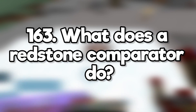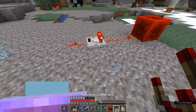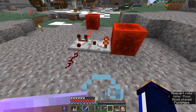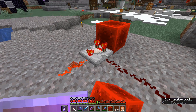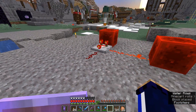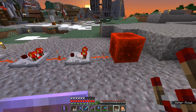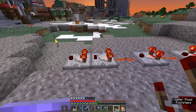What does a redstone comparator do? Comparators can detect how full a container is. They can compare the signal from the back to the two signals coming in on either side and will switch off if there's a stronger signal coming from the side. In subtract mode, they subtract the side signal strength from the back signal and output the result. They can also maintain signal strength, outputting the same amount of redstone power as they receive.